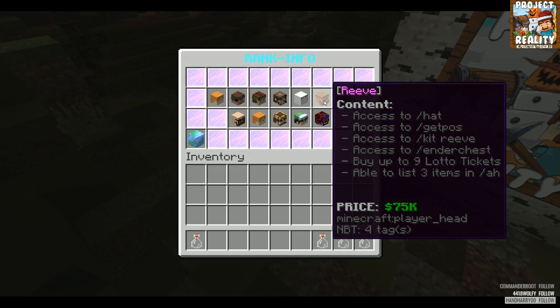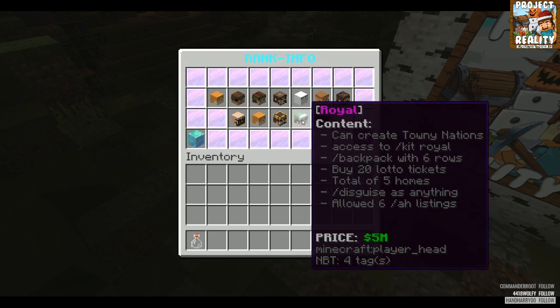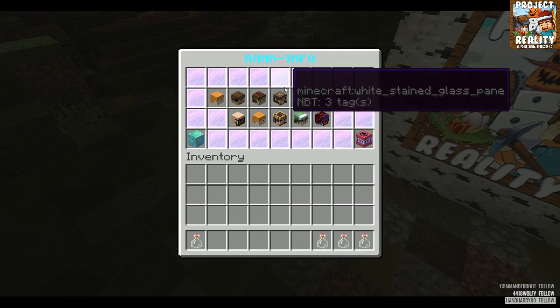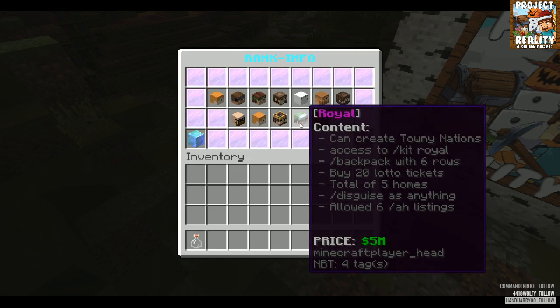Royal is currently our top rank. You can create nations, but you won't even be able to create a Towny nation until you hit Royal. Royal costs five million dollars. Our journey on Project Reality isn't supposed to be achieved within one day — we don't want people to max out. We want it to be a lengthy journey, something to work towards.